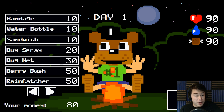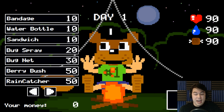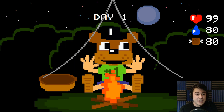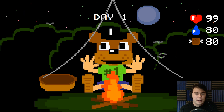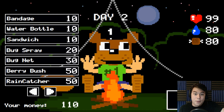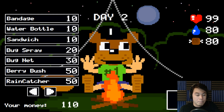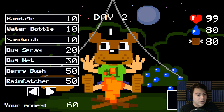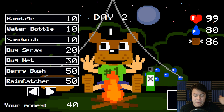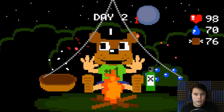I suppose we'll start off with a rain catcher and a bug net. So now we have no money. Ready, set, go. And hopefully - I mean, it's day one. There's no way I'm probably going to lose on day one, right? Okay, we made it to day two, and I have 110 monies. Let's get a berry bush and some bug spray to be extra good for when those bugs come around. And I'm kind of hoping that nothing else is going to come.